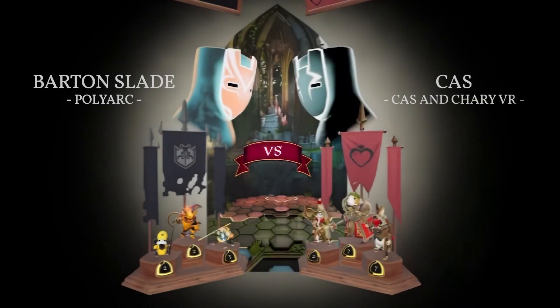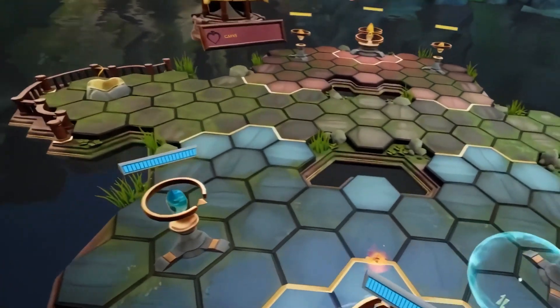Welcome to our Glassbreakers show match. We have Barton Slade, our lead champion designer, playing against Cas. Barton is running with Vendrix, Naji, and Reese, and Cas is running with Gwen, Brell, and Barnard. They both have a good mix of AOE and direct damage.